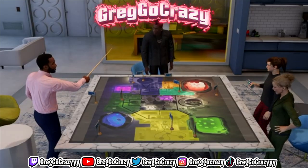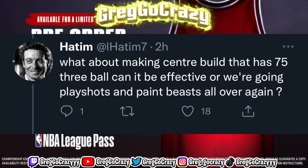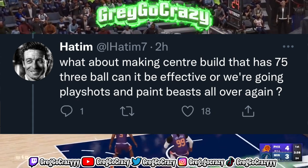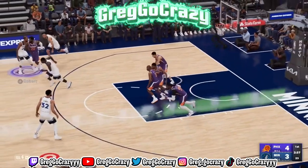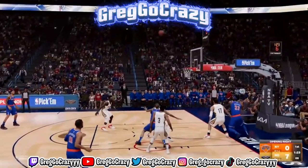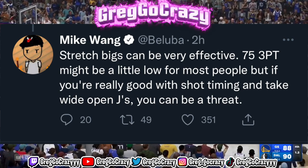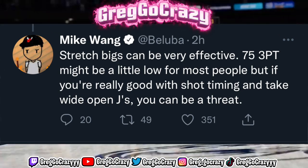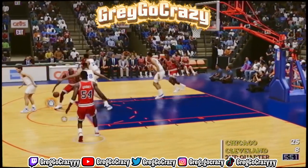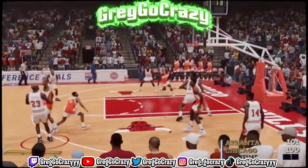Somebody asked about making a center build with a 75 three-point rating — can it be effective or are we going to see play shots and paint beasts all over again? On next gen everybody can do everything — a big man can shoot. Mike Wayne said stretch bigs can be effective. A 75 three-point rating might be low for most people, but if you're really good with shot timing and take wide open looks you can be a threat. That means you can shoot with a 75 three-point rating, but when we get our hands on the game it'll be a different story.